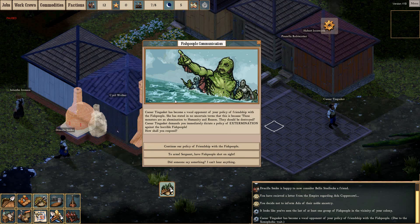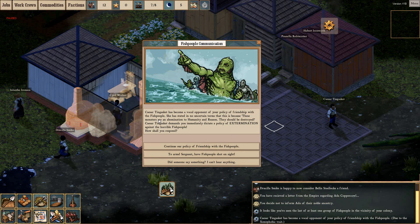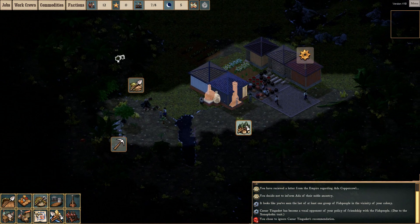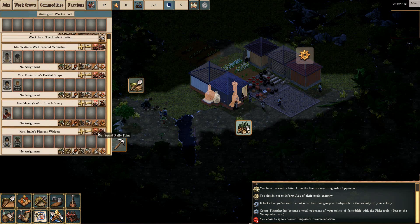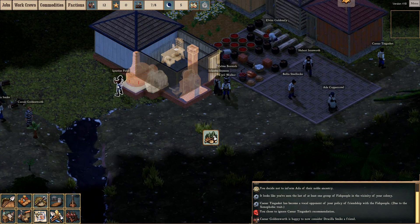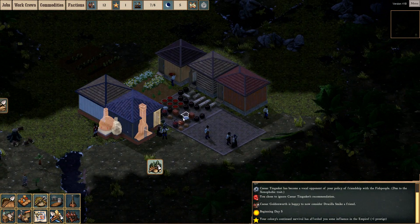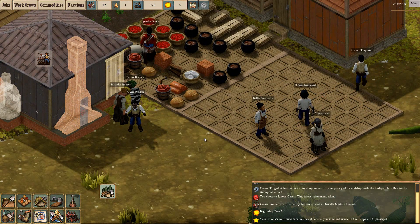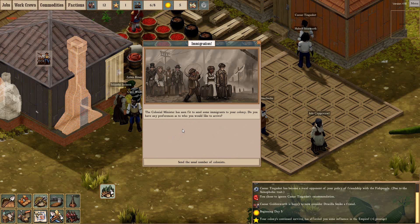Fish people policy objection! Caesar Tingasket has become a vocal opponent of your policy of friendship with the fish people. She stated in no uncertain terms that these monsters are an abomination to humanity and reason and should be destroyed. Caesar Tingasket demands you immediately dictate a policy of extermination against the horrible fish people. We're going to continue the policy of friendship, because I really don't want to fight them until I really have to - it means I'm going to have to start making folks militia, and I really can't be bothered with that. It's just going to be such a pain. Just him on his own will not be able to protect the settlement. Once we get a few more rifles and a sizable military we can start annihilating them, but for now when we're small, we're going to sidle in, smile at them, and then stab them in the face once there's lots of us.